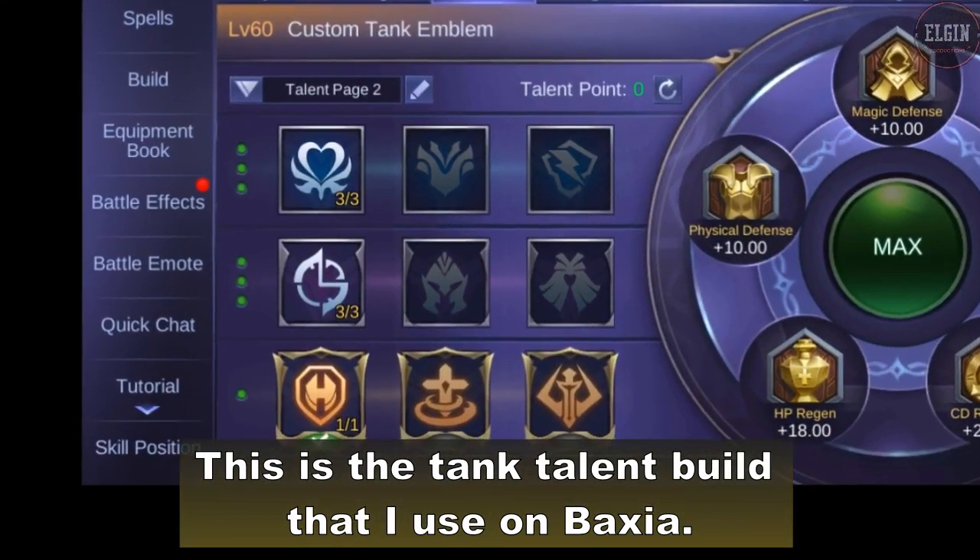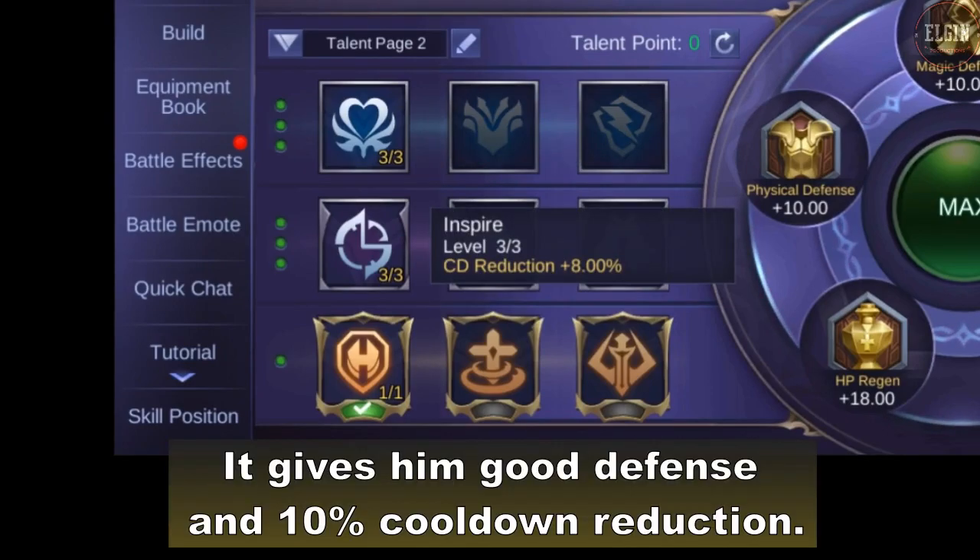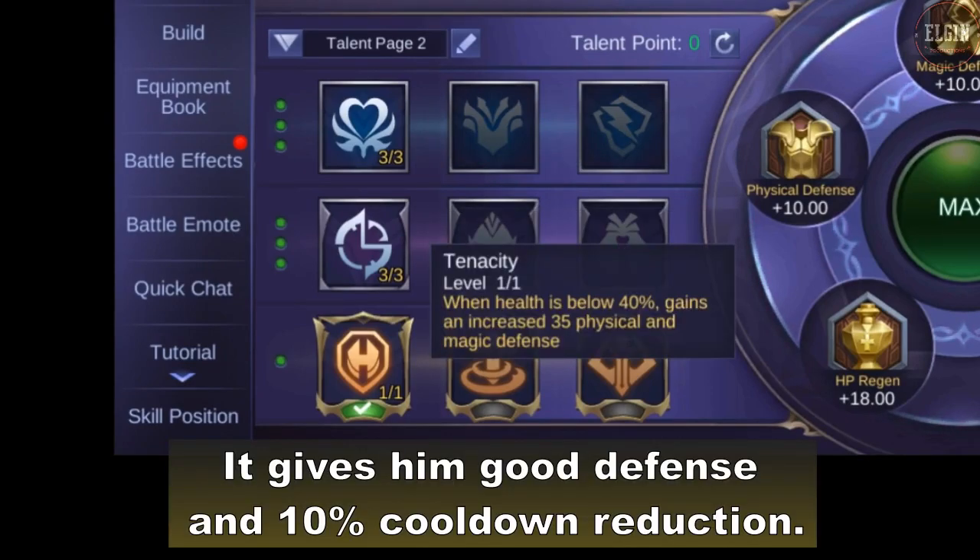This is the tank talent build that I use on Bakksha. It gives him good defense and 10% cooldown reduction.